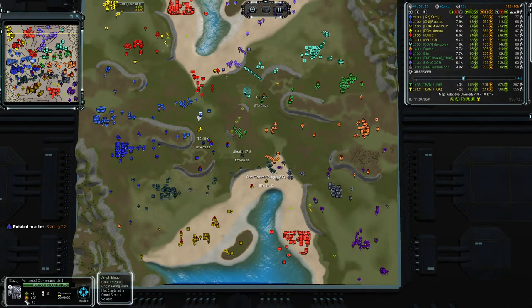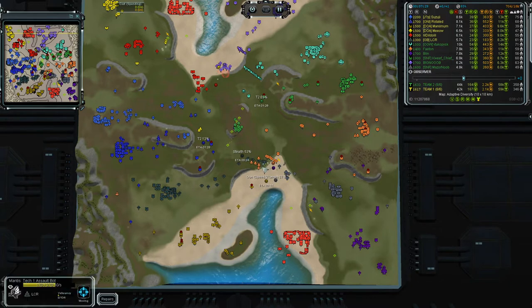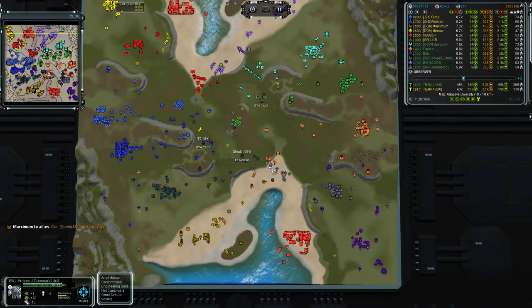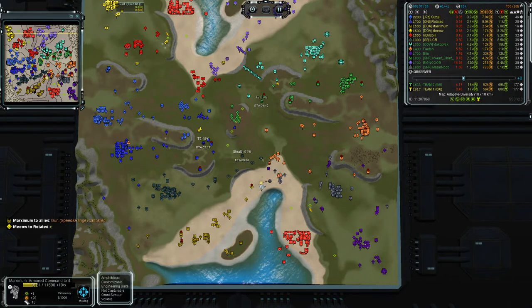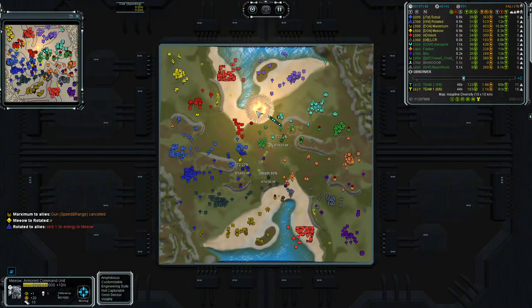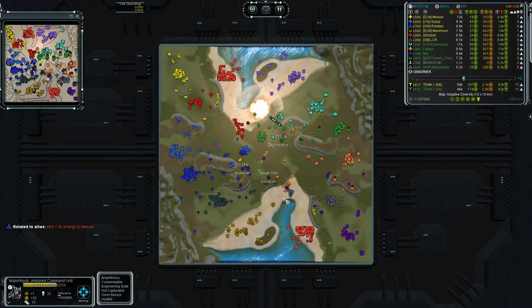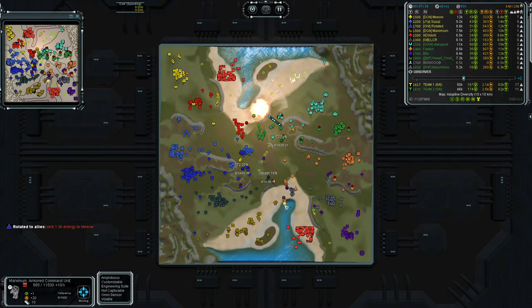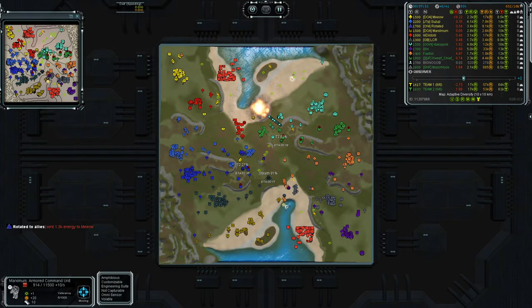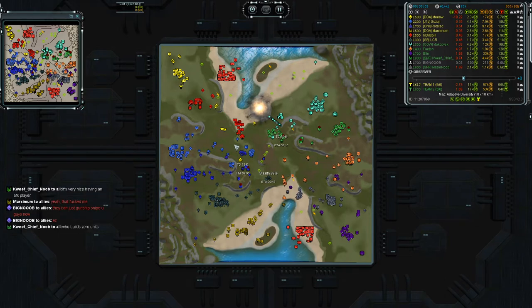Cons facing each other, and here we have Suzuki going back. Still this ACU is quite good — this gun has been cancelled. Maximum is — whoa, okay sorry guys — big noob has been defeated by Meow. Ciao ciao big noob, and here maximum managed to get into the water with less than 1k. Now we have some gunships here waiting to see a low hit point ACU to go for the kill.